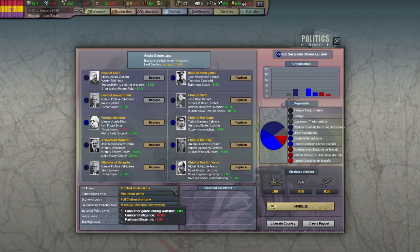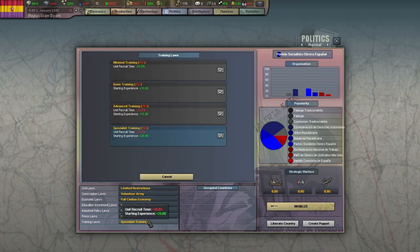One law category where you can choose whatever you feel is best at any time are the training laws. Here you can pick your balance between production speed and starting experience. Experience is quite hard to gain, so usually you'll want to go with specialist training. Your troops will fight much more efficiently, which reduces the strain on your manpower, officers, and supplies.